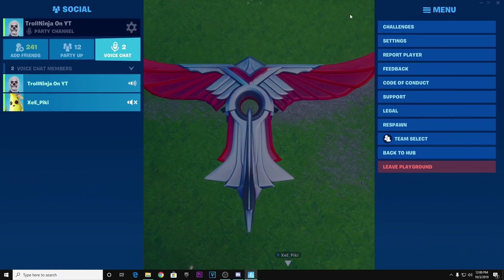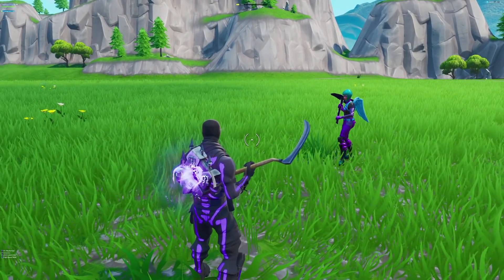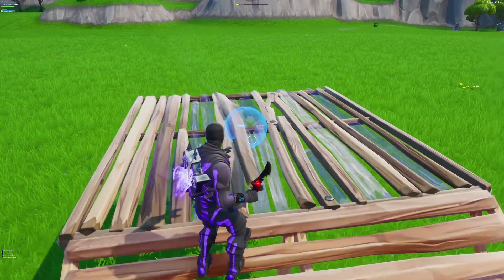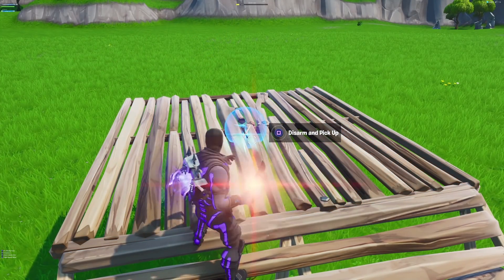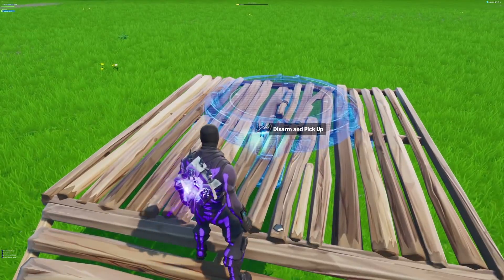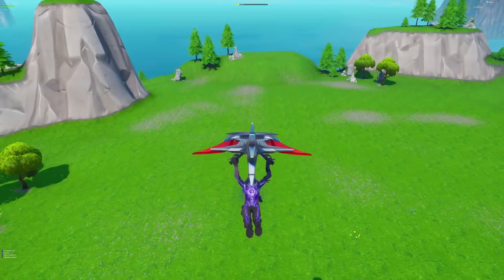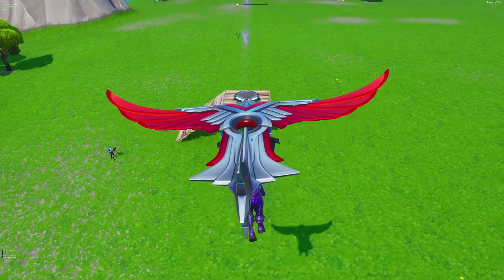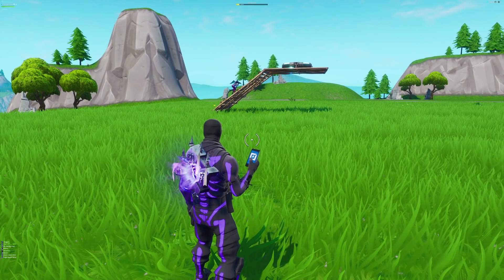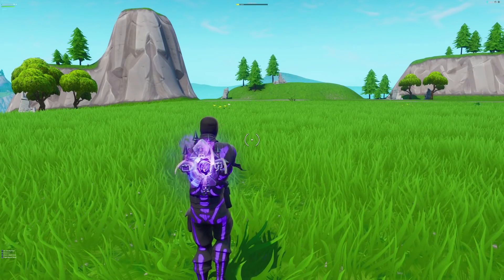The last glitch is a really evil one — people will be so mad if you do this in public matches. You can make your launch pad a trap. Place a few bear traps on the floor, then place the launch pad on top. The launch pad will work normally for you, but if other players use it they will die instantly. As you can see, my other account just died instantly from the trap.